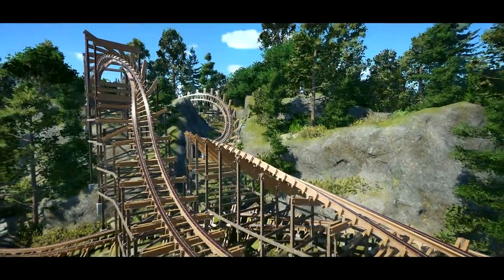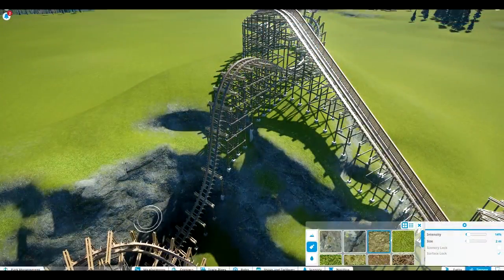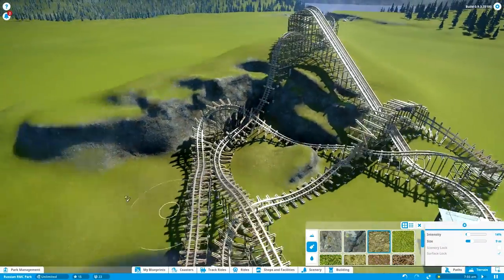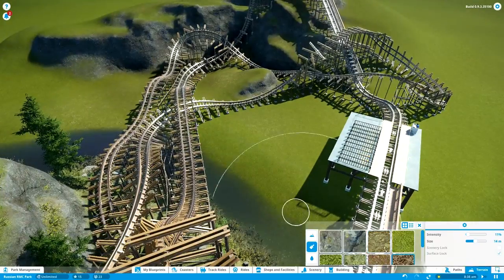Hey everybody, welcome back to Mjolnir. This episode is going to focus most of all on the natural setting of the coaster, so we're going to get into a lot of terraforming, a lot of foliage, and many smaller details to make this coaster as nice and realistic as possible.